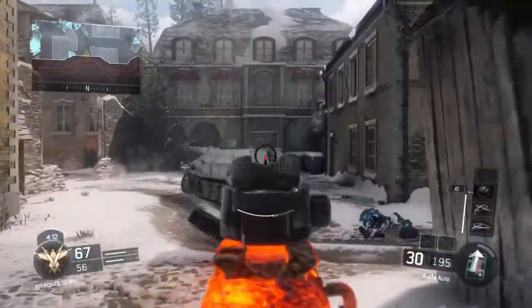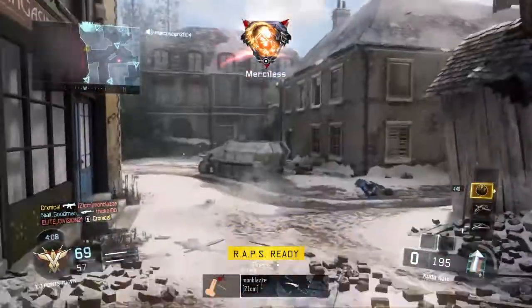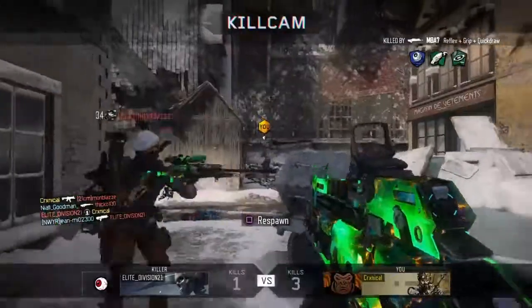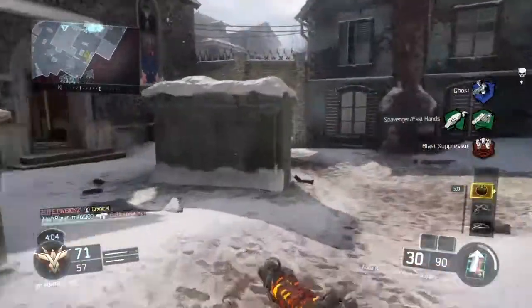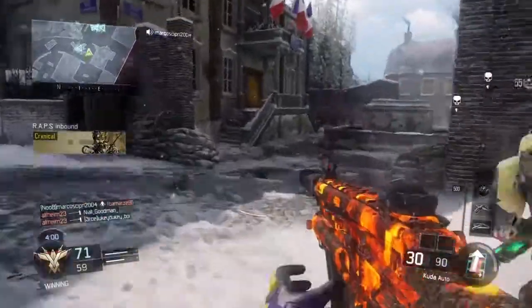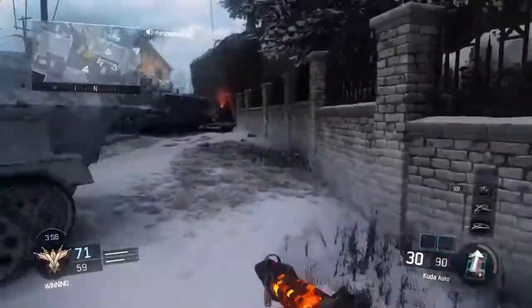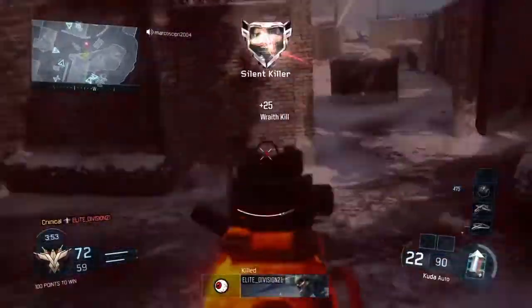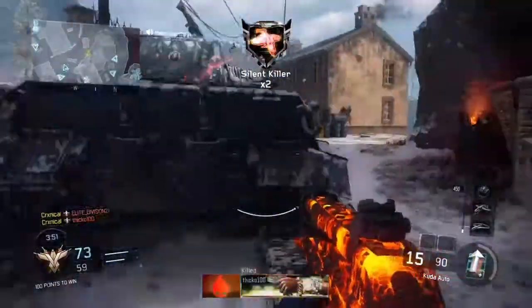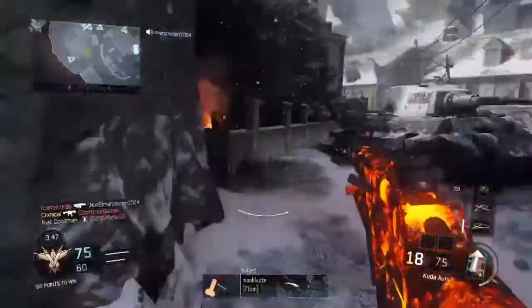Next we have the Fighter Pilot. I think that's the killstreak where you open the map, pick a location, and it looks like planes coming down and firing — but I'm not too sure, so don't quote me on it. It's roughly about the same score as the Care Package or the Flamethrower, and it can be used effectively if the map is open.